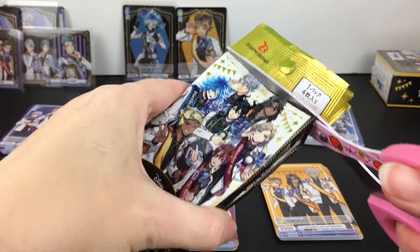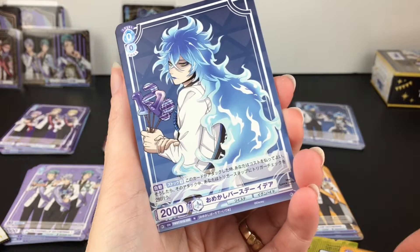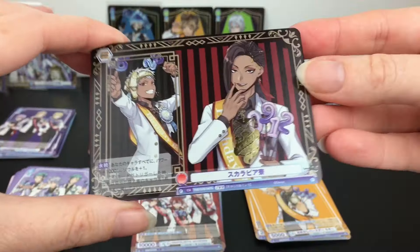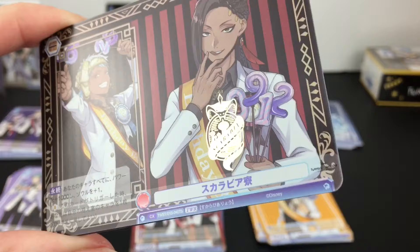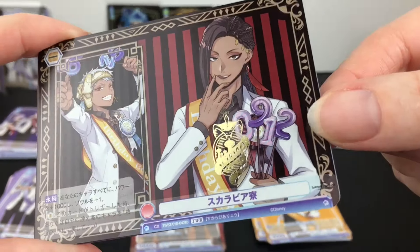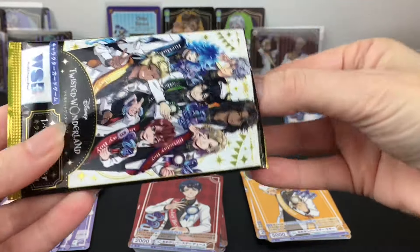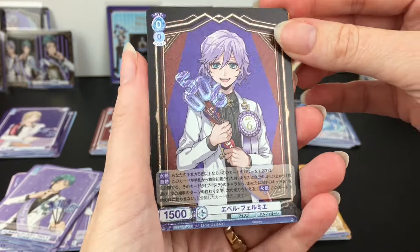I'm going to try to cut three packs at once to expedite matters. We have Ruggy again - very cute. Then we have Idia. There's Silver as a rare duplicate, and then Malleus. Next pack: Vil. We have this card again - wait, it's different, it's our stamp card. Scarabia loves us! This is their twisted rare card - what we're assuming is one per box. So far we've pulled three different dorms. I like how Jamil's front and center. Then we have another Floyd and Deuce. Next pack: Ace, Pomfiore - our rare card of Epel. That's a cute pose. And then Leona.